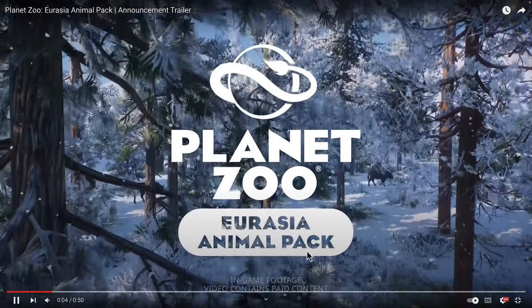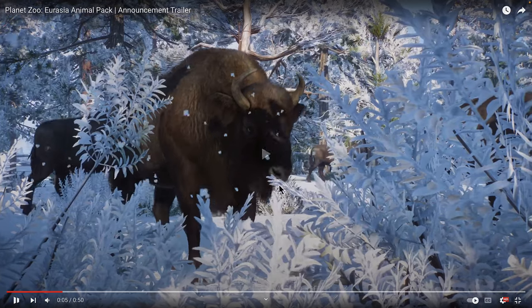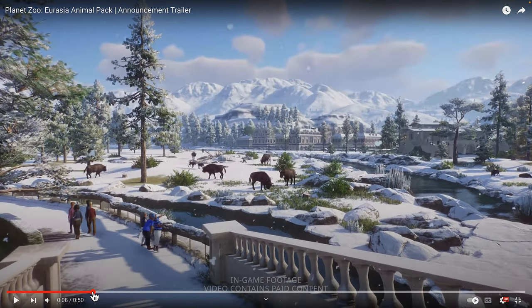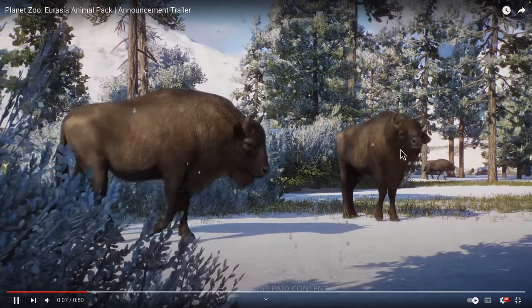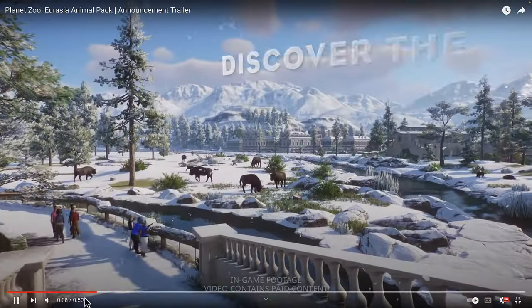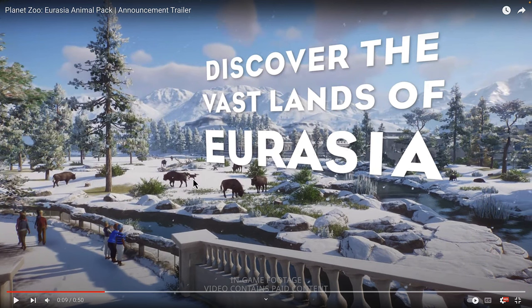Planet Zoo Eurasia Animal Pack. Look at the bison — this is just so beautiful, it looks so realistic. I love the horns and how they look so strong when they walk, they look sturdy. I love this animation, it's just beautifully done. Here we can see the babies — we also have bison babies.